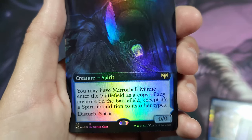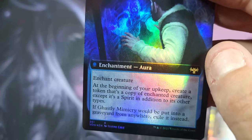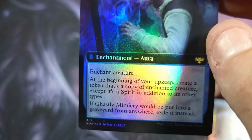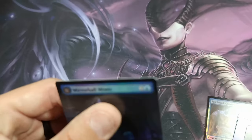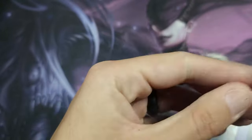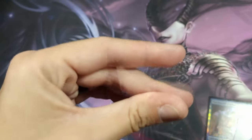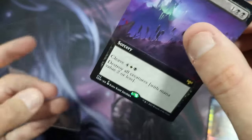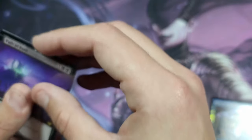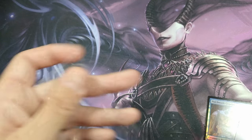Blood Petal Celebrant — boo. Mirror Hall Mimic: when it enters the battlefield it's a copy of any creature on the battlefield except it's a spirit in addition to its other types, and it has a disturb cost. And Ghastly Mimicry creates a token that's a copy of the enchanted creature. I mean, it's okay, I guess. I don't believe Mirror Hall Mimic is that good. Harker's Journal — no. Path of Peril — I'm pretty sure isn't good at all, because you're looking at a three cost to destroy all creatures.